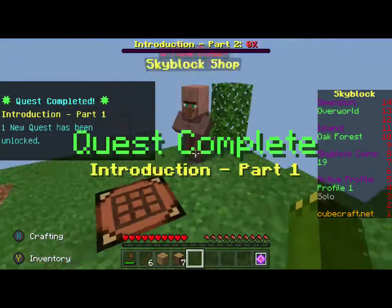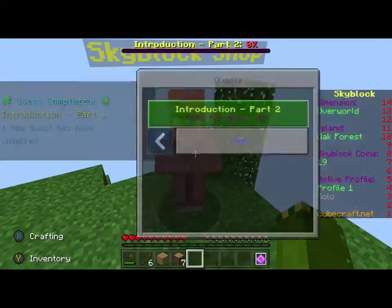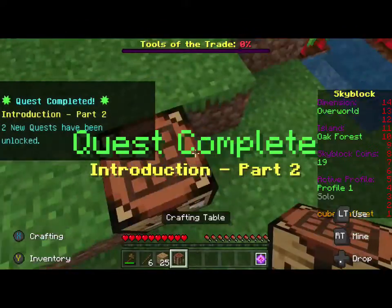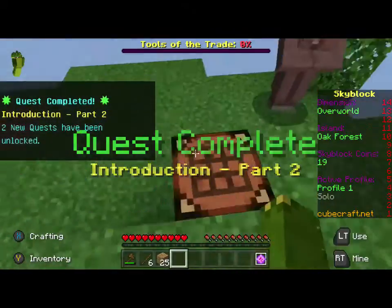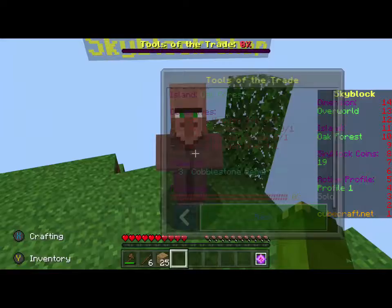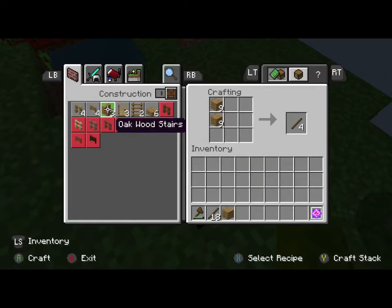1 new quest. Craft a crafting table - I've already done that. No wait, I have to make another one out of my wood. Yay, I've got 2 crafting tables, I'll just put one over here. I've already made most of these already but great, I'm going to need to make tools.